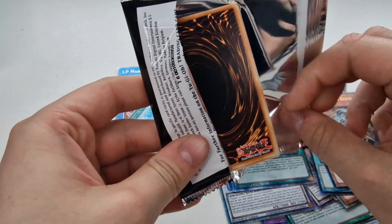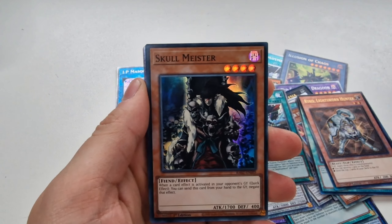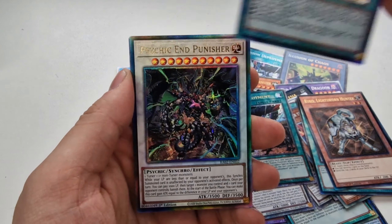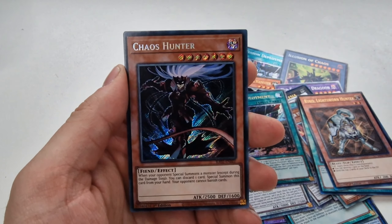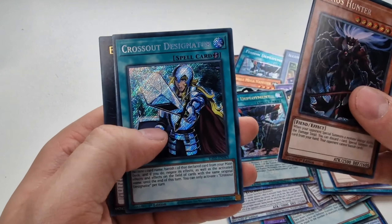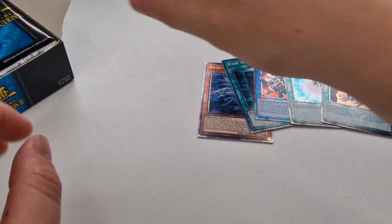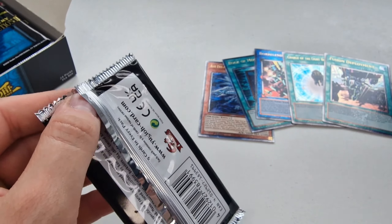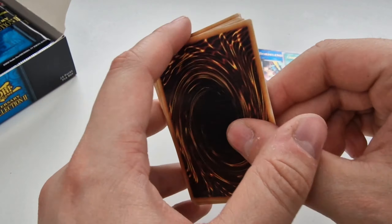Last pack of this box, then we'll be on to the next one. Unchained Soul of Rage, Skullmeister, Illusion of Chaos, Bingo Machine Go, Psychic End Punisher, Ghost Org, Snow Rabbits, Chaos Hunter, Crossout Designator, and Exo Sisters Magnifica. So we've got our next box. So far we've managed to get ourselves five Quarter Century Rares out of a box of 24 packs — not too bad, but hopefully we can get more.